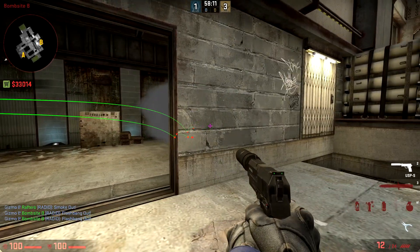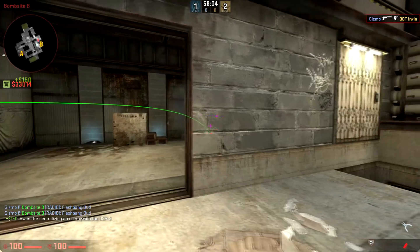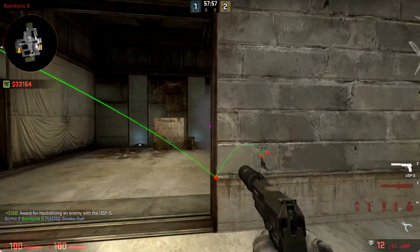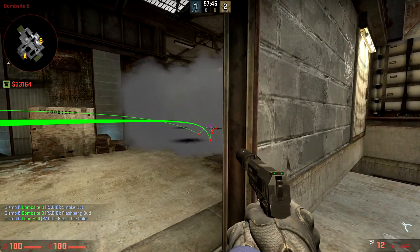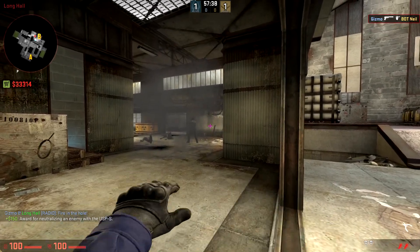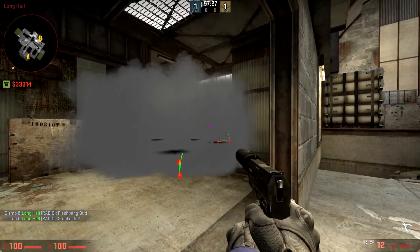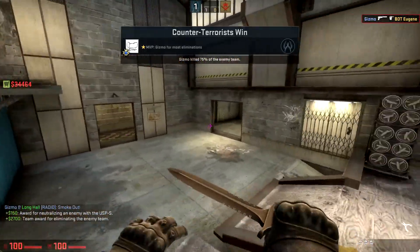...and you throw some flashbangs over, you can now see the feet of this guy, so you can kill him. You know exactly where he is, and then you re-smoke it. You can see him as well — you can see the legs — and that is the anti-Stewie2K strat.